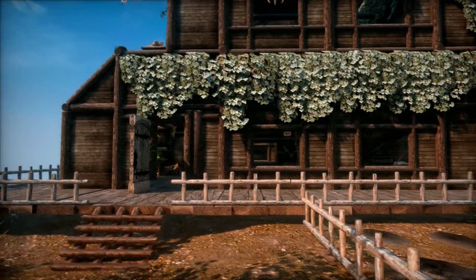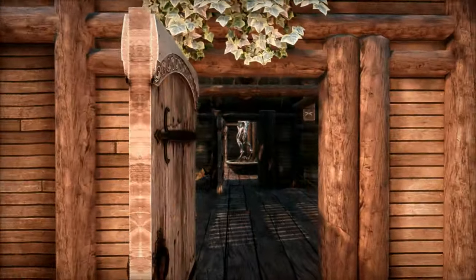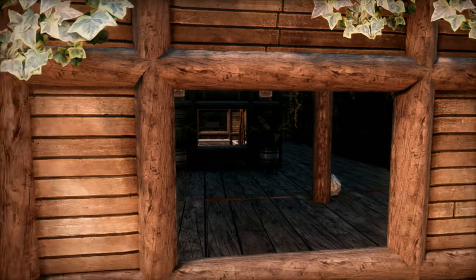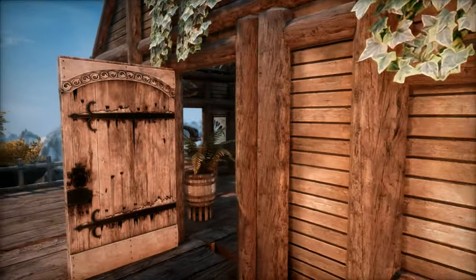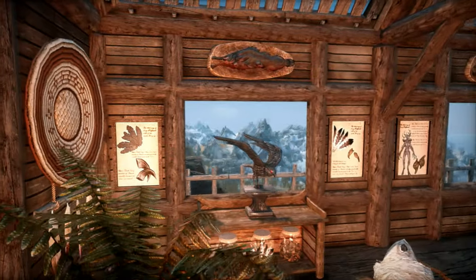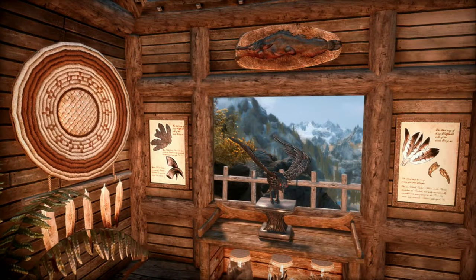As we approach the front door you may notice that you can look right into it. That's because it's a no-load-door home so you can look in and out of the doorways and the windows into the world space — that's one of my favorite features. When you first enter the home you have the Shrine of the Raven which adds 10% to your archery damage and 10% to your sneak.